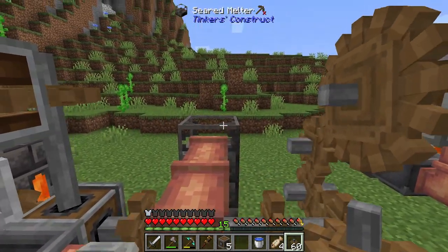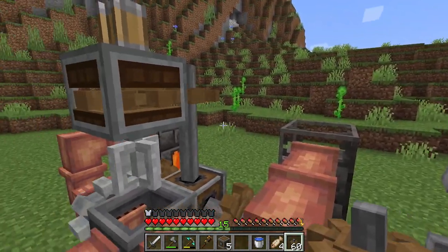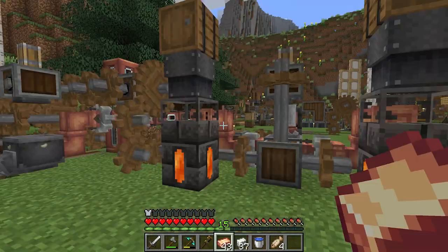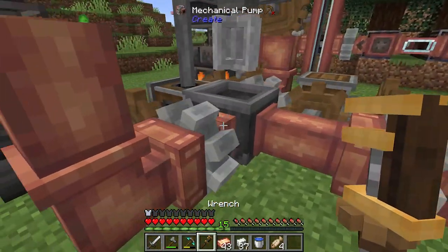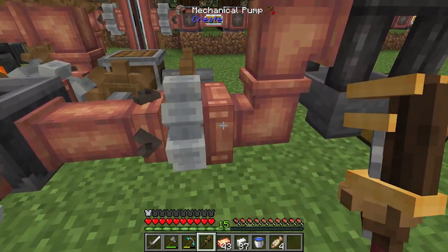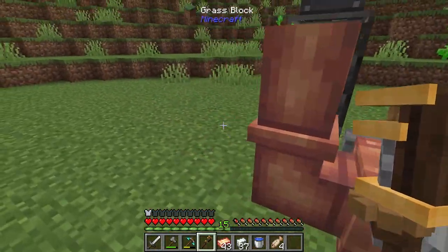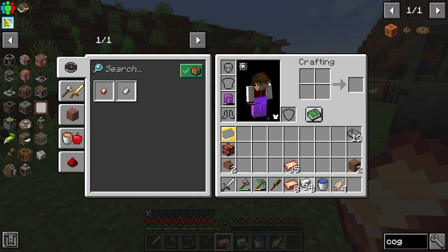There we go — the mixer is not giving me an error, so that's pretty good. I'm going to use a couple of chutes and some barrels on top so I can load this with stacks of material. Let me make sure these pumps are going in the right direction — that one's correct, that one is not. I'll reverse that. Okay, looks like everything is going the right direction now.